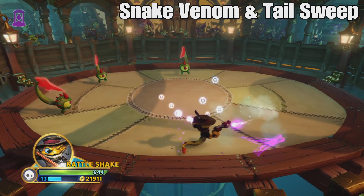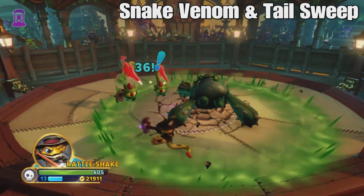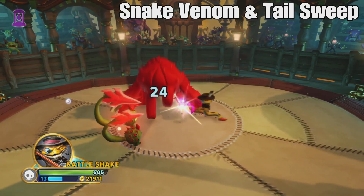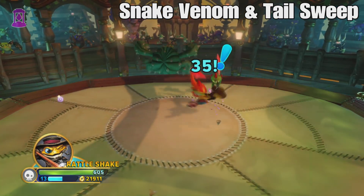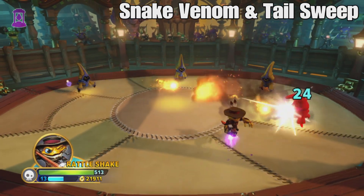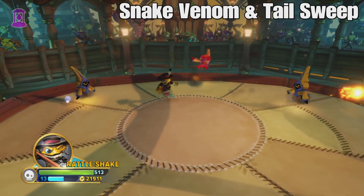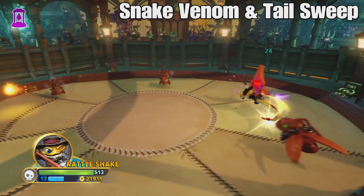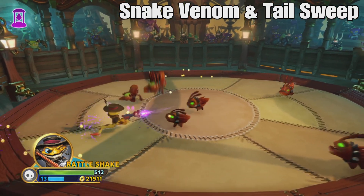Tail Sweep is beautiful. It's a knockback move that stuns enemies and launches them farther away to create space. In arenas with open borders, you can knock them right off the edge. It fits Rattleshake's whole game plan right from the start — at level one you already have some of the best output. And since he's a Swap Forcer, damage only increases from here.